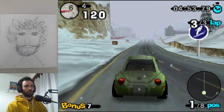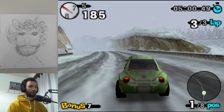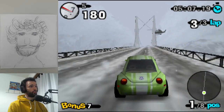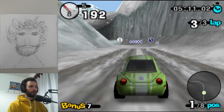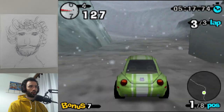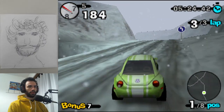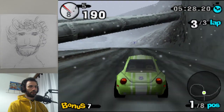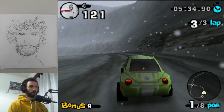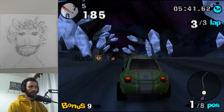I keep taking that corner wrong. How is that possible? It's not even that hard of a corner. The game actually forgave me a lot there. The AI is also slow on that section with the big ice chunks. So yeah, there are some places where the AI is extremely slow and some where it's quite fast.